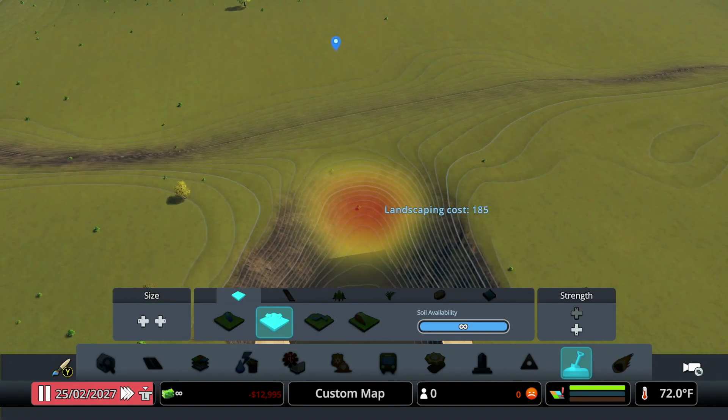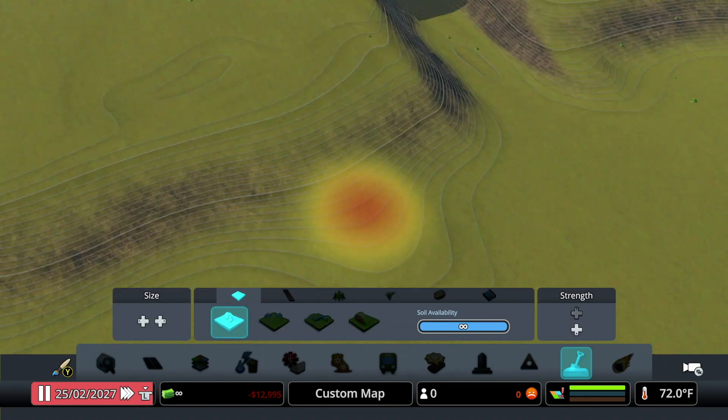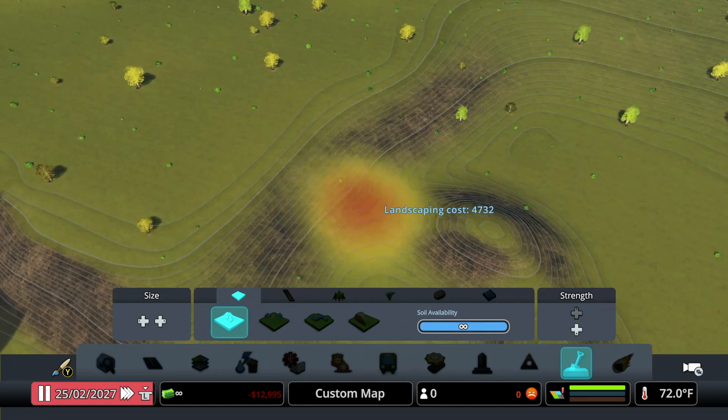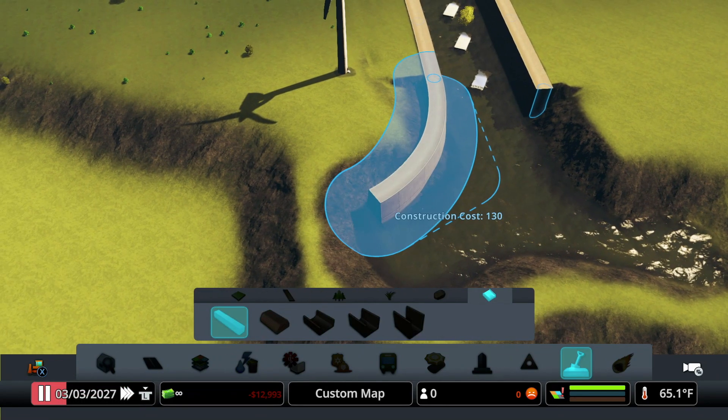If you need to dig out some more land like I'm doing right here, then do so, and finally dig the whole way through, build a barrier around at the ends, and finish the walls. After that, fix up your land, make it nice and smooth, and you're done with your highway walls.